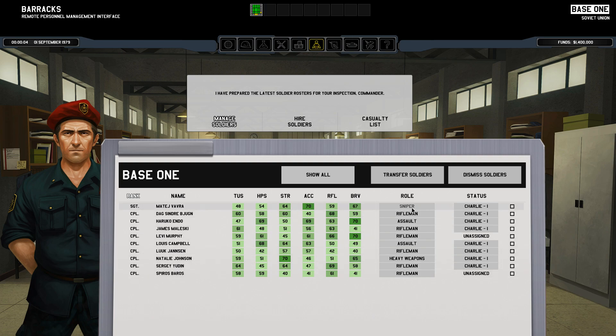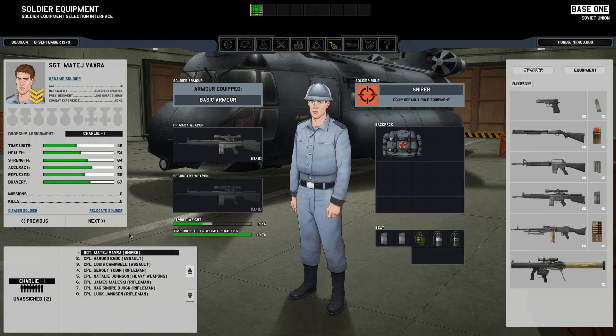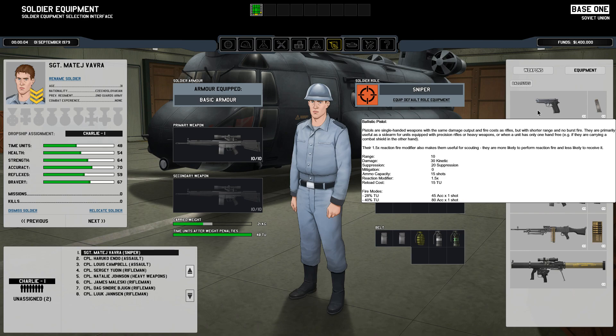Soldiers have roles, and these roles have been given by the game. The roles themselves don't really have an effect on gameplay — they only give you a default equipment loadout and are more there to remind you what kind of role they have. Our sergeant, Matej Wavra, has 70 accuracy which is really really good, so he's been designated as a sniper. Let's go to the equipment screen and get our sniper up — he's been given some basic equipment including a precision rifle.